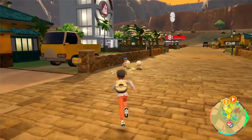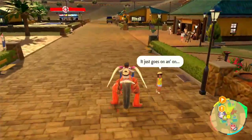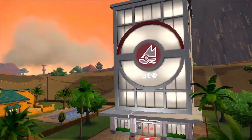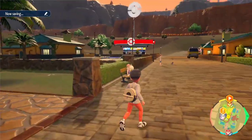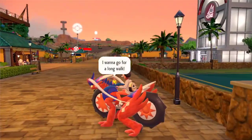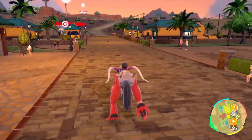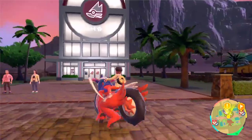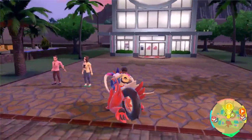Hey guys, welcome back to part eight of my Pokemon Scarlet and Violet walkthrough. In the last episode we went and caught the one Pokemon I wanted — Finizen — so I was quite happy about that. We also got a Cyclizar. I got myself a new mic; let me know in the comments how it sounds. Without further ado, let's get inside this gym.